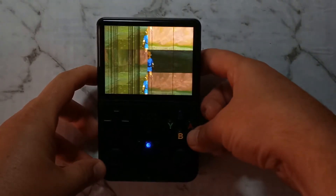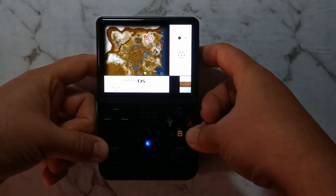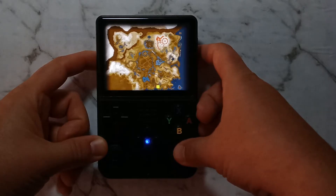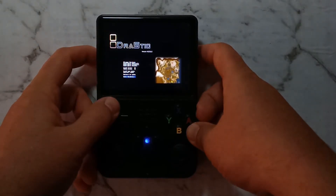For Nintendo DS, pressing R2 will swap the screen between top and bottom. Pressing L2 will swap between single screen and dual screen. While the bottom screen is active, moving the right joystick will move the stylus around, and pressing it in will act as a tap. Pressing the left joystick in will bring up the DraStic menu, from here you can quit safely.